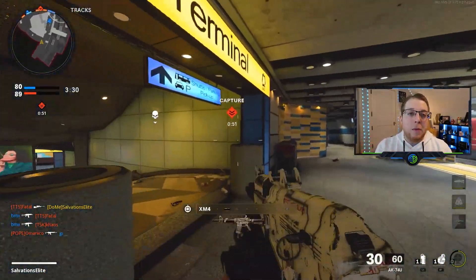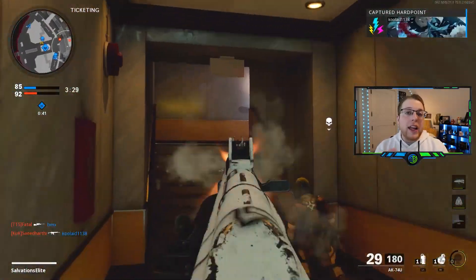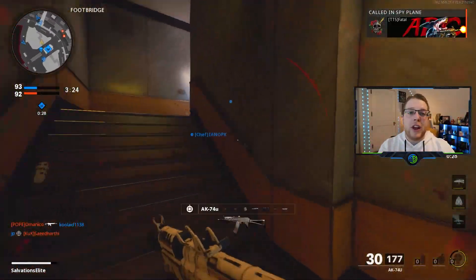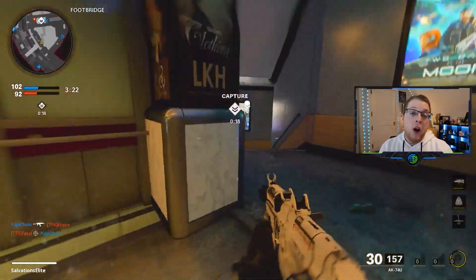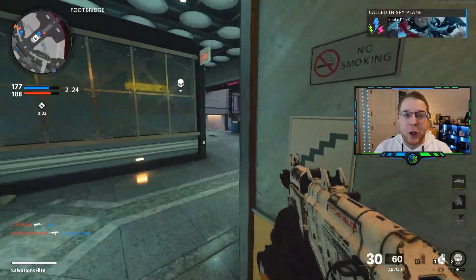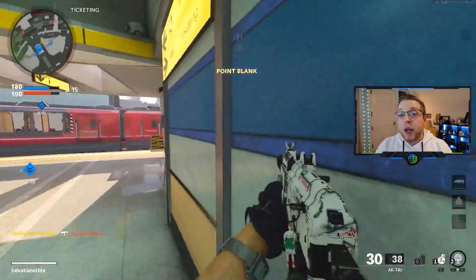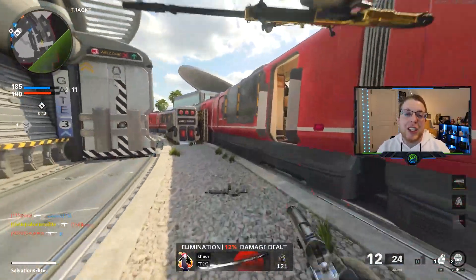It all comes down to the map, mode, and situation. As a main SMG I'd usually use the 74u with Tac Mask and Ninja. But in league play you can gauge early on — are these guys using a lot of flashes, do they have a ton of trophies on the map? You can adapt based on how the opposing team uses their equipment, lethals, and tacticals. For ARs I'm always leaning XM4 with a similar perk strategy. With only Semtex and Flash available — no concussions or frags — it's pretty straightforward. Play it by ear and decide how to use Engineer strategically.